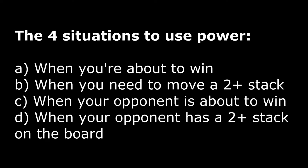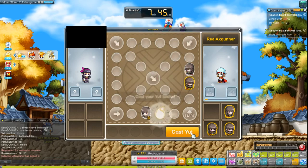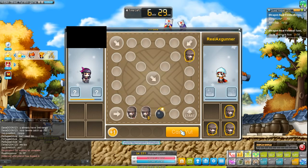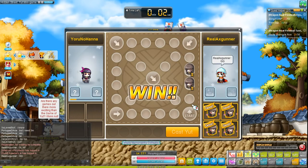Number four: only use your powers in these four situations — A) when you're about to win, B) when you need to get a two-stack or more to finish, C) when your opponent is about to win and you need to stop them, and D) when your opponent has a two-plus stack on the board. MapleStory Supernatural Yut is extremely delicate, meaning a single turn can decide if you're going to win or lose the match. Save your powers for these crucial moments.